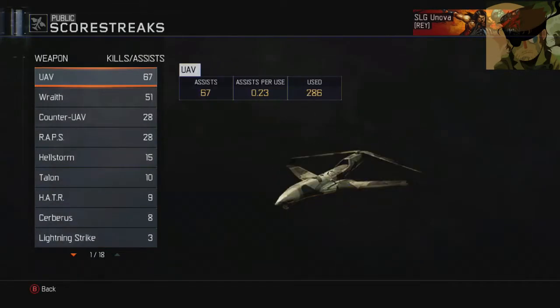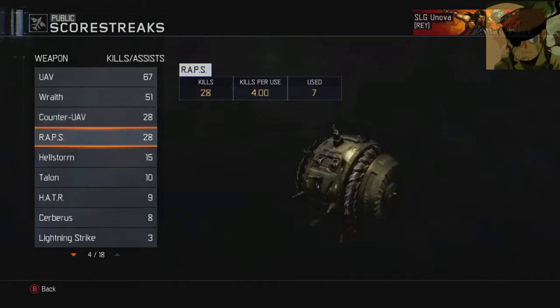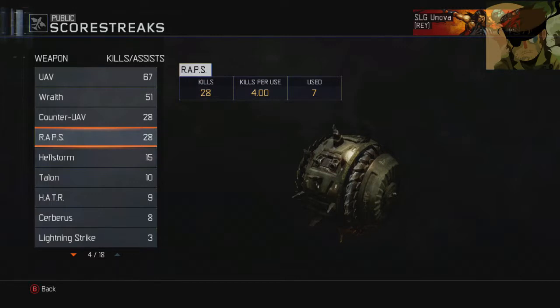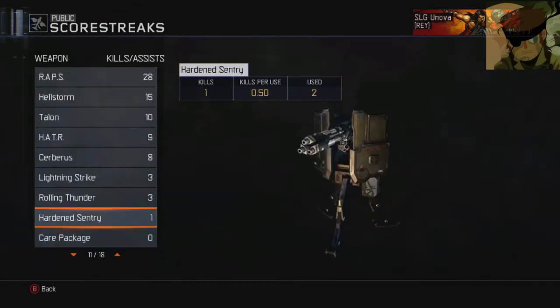Scorestreaks — UAV is the most obvious one at the top with 67 assists. Because I play Free-for-All a lot, that assist per use is going to be quite low because I'm the only one that benefits from it. 286 used. 18 Wraiths and 51 kills — that's a good streak. Hellstorm UAVs — 62 uses. They're a really good streak and if you put them with the Wraith you can get a game win flawlessly if you get like 13 kills and have all your streaks. 4 kills per use is really good. Hellstorm's bad. VSAT I only just unlocked because you get it at level 48. Cerberus just started using.